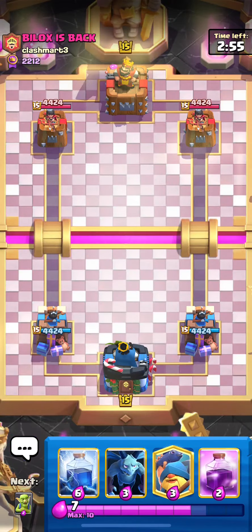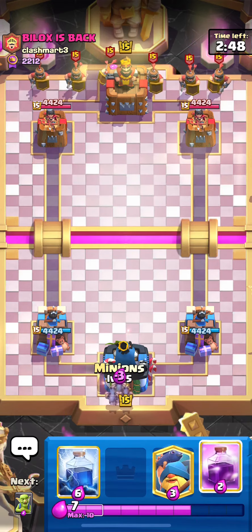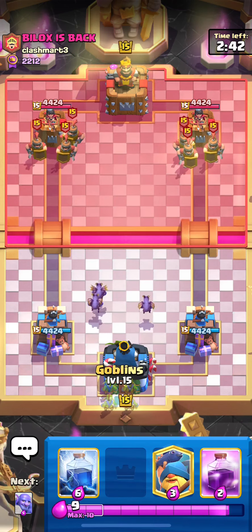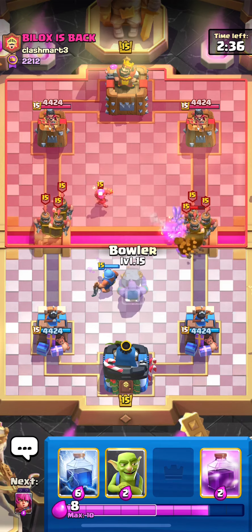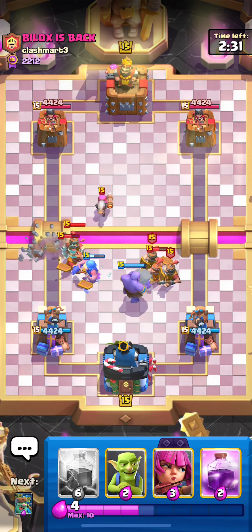Jumping into the next game here against Bylocks is back. Let's see what he wants to do here. We don't have the best starting hand. Recruit's in the back — classic. This shouldn't be too bad because we have bowler next up. Let's fish him and try and pull in that firecracker. I don't think it locked on. This is going to be an annoying matchup for sure — firecracker and recruits.